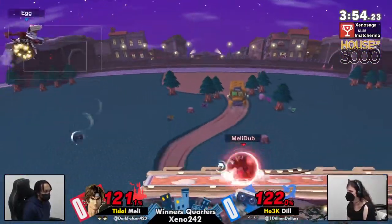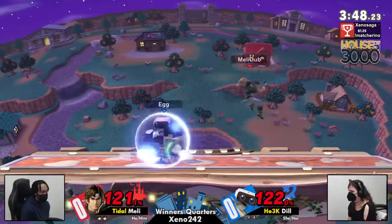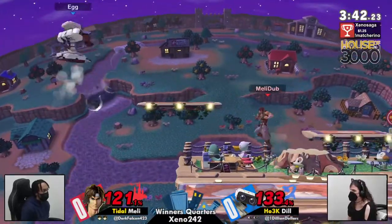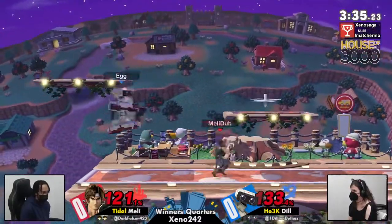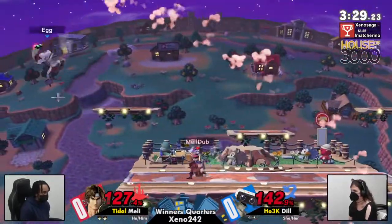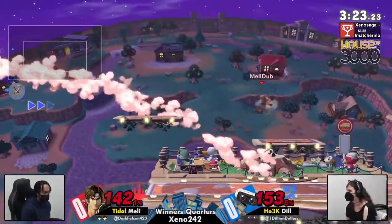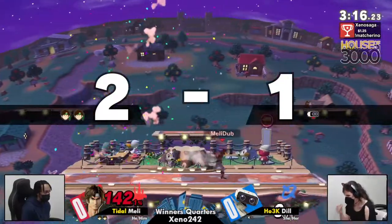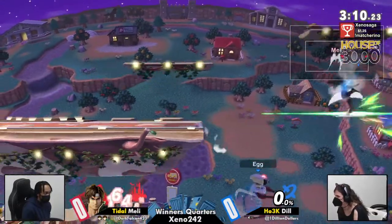Right now these players are treating both their second stocks as if it were their last. Belmont is a character that really, really wants to play from a lead, so Dil is definitely giving him that respect — maybe a little too much. But Dil is at 140%, and an errant hit will definitely take her out. The falling up air from Belmont going to send Rob off the top. Meli had just created a situation where Dil had to follow a strict path — couldn't get hit by the holy water on the platform, couldn't go down.